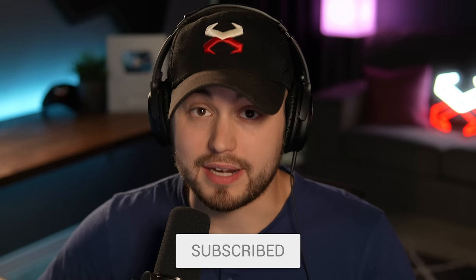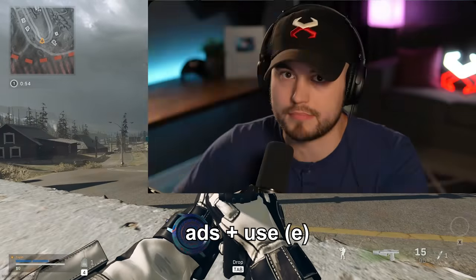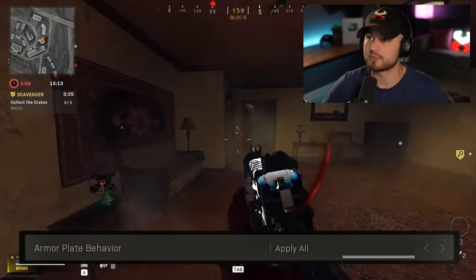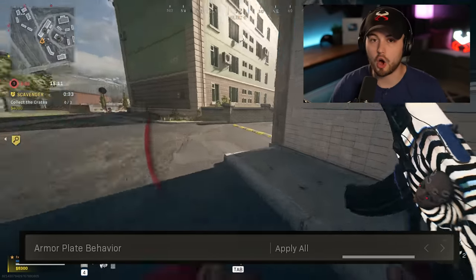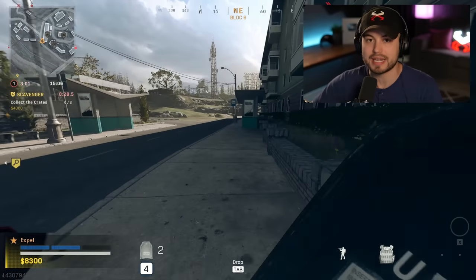There are a few settings that can cause you trouble, so I'll rapid-fire these. Automatic Sprint — I personally have mine set to Automatic Tac Sprint, but keep in mind it will make you aim down sights a little bit slower and can screw you up when you accidentally push into a gunfight. Weapon Mount Activation — I set mine to ADS + Use so I don't accidentally mount when I don't mean to. Armor Plate Behavior — which for some reason is under Score Streaks — I always set to Apply All, because it makes it easier to get out of a gunfight and back in while plating up.